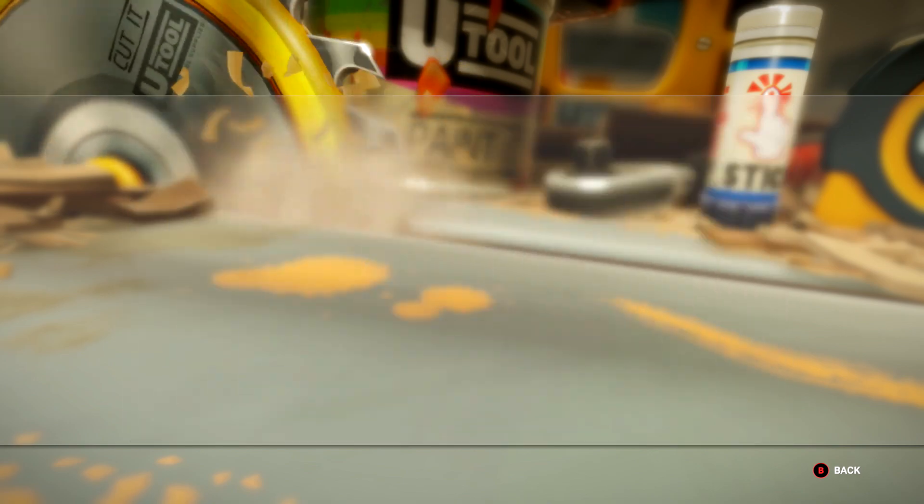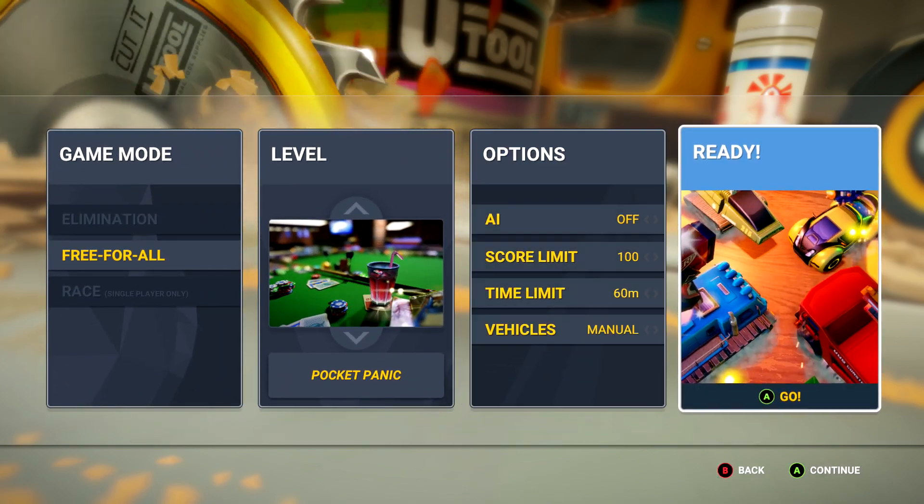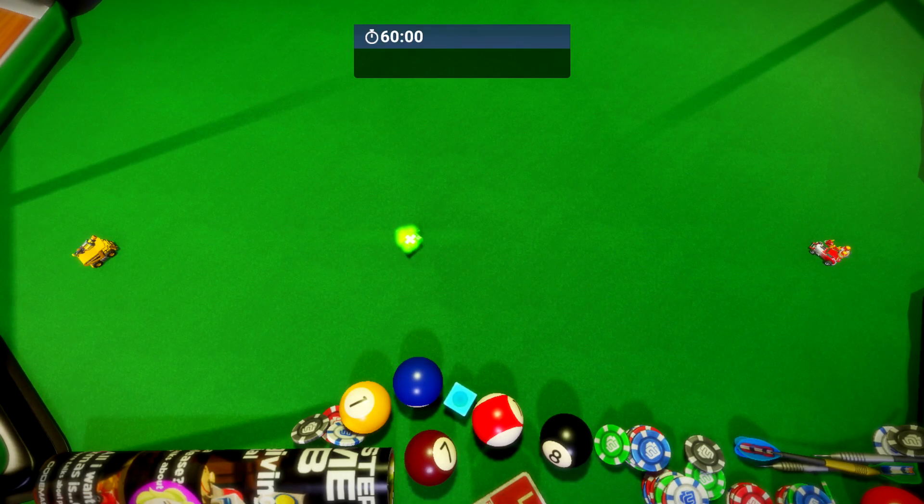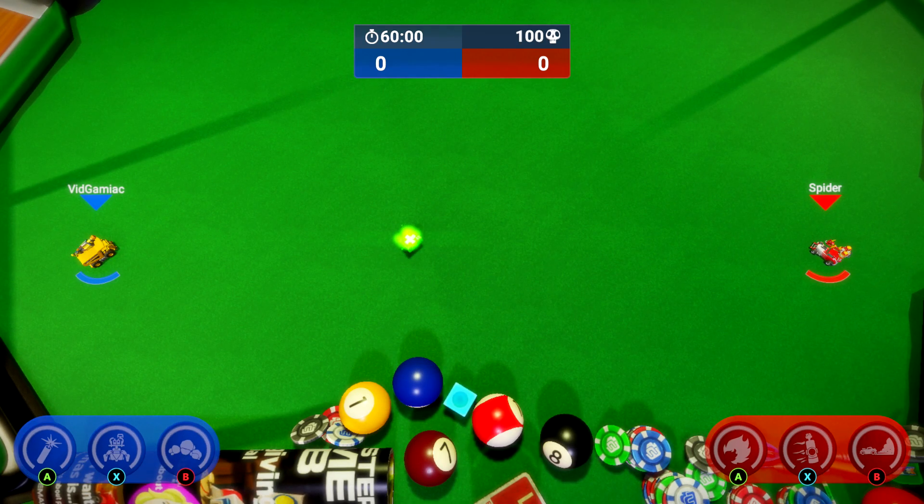Once you have that set, just make sure you hit the B button to back out, then A to continue, and go to the character select. You are going to need to do this with Jackhammer as he's going to be the class that has the turrets — he's going to be the dump truck. Pick whoever you want for your second controller.